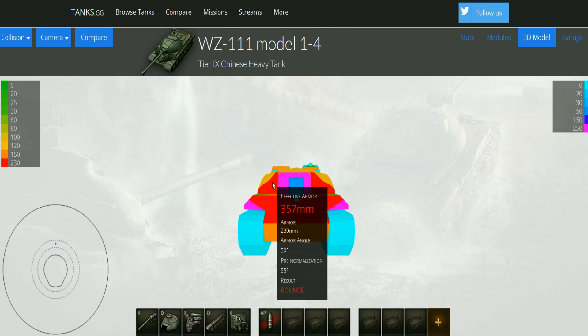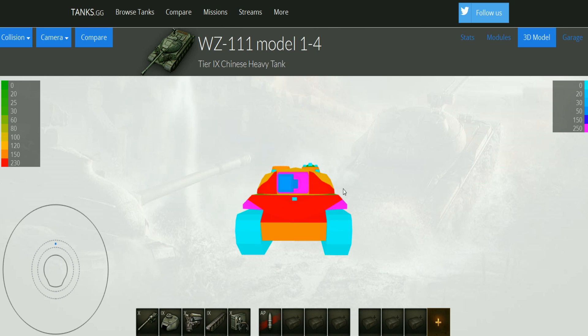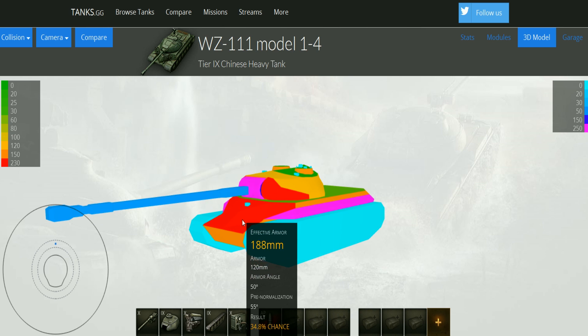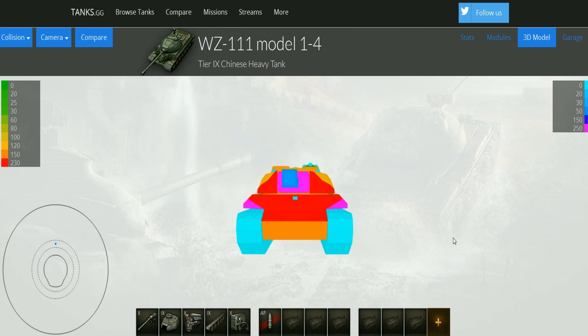Armor frontally is pretty tough, almost impregnable unless you are firing at the commander's cupola. There is the pig nose, so it is angled. If you are going with the pig nose up and trying to side scrape, remember that you are going to at least reduce the effectiveness of this armor. The WZ is not very much suited for side scraping around corners or angling the armor, because the armor is already angled — just like the situation with the IS-3 and the T-10 Russian tank.